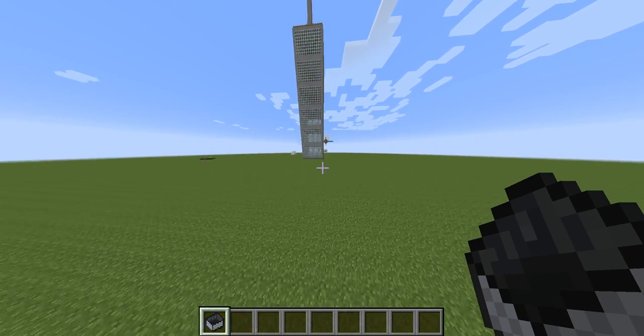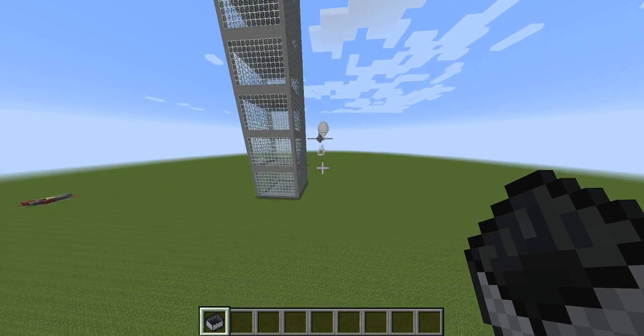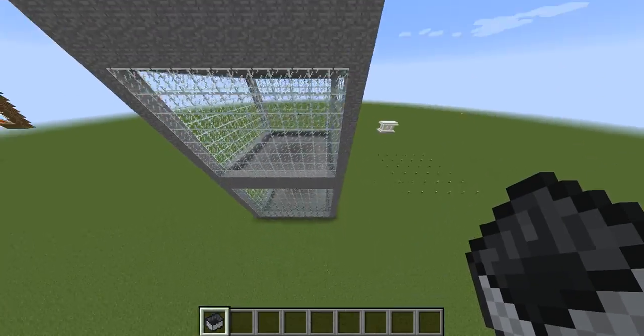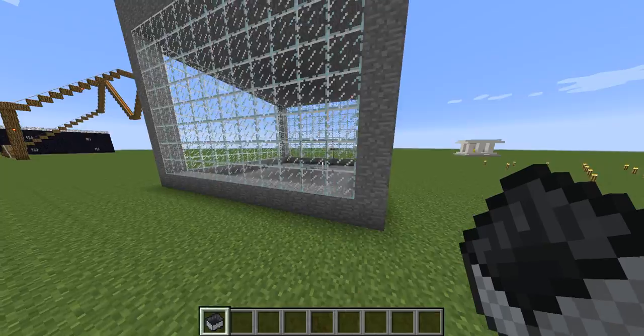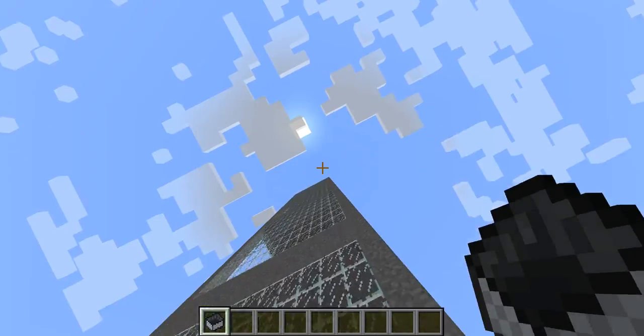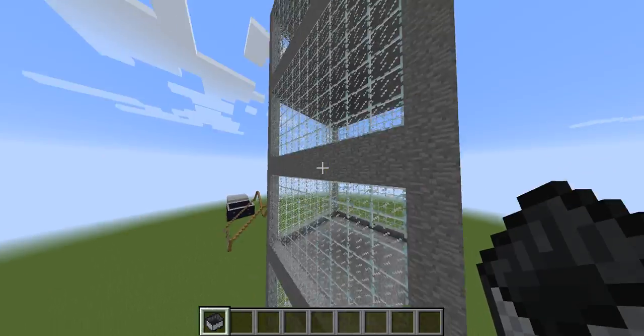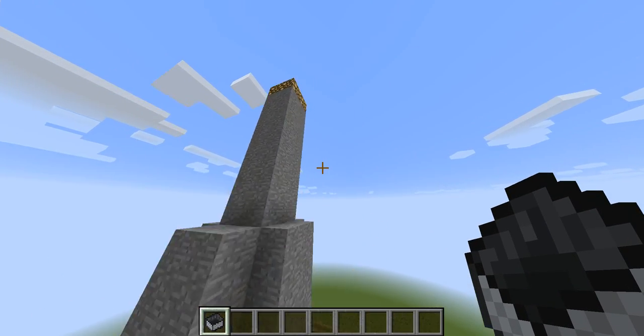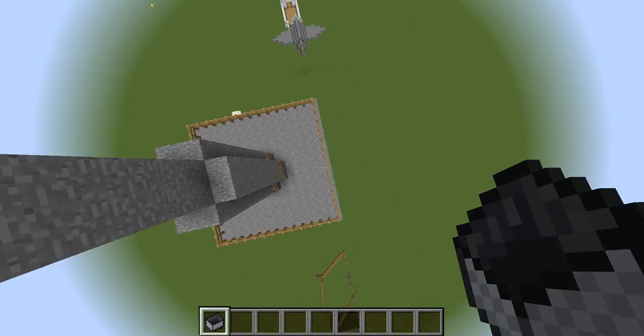Next one — the skyscraper! As you can see, this goes up all the way. You could move in here, though there's another structure that's even more awesome. At the top there's glowstone.